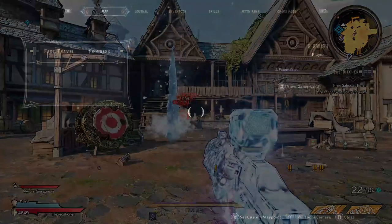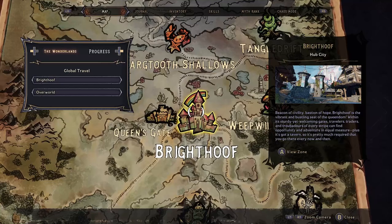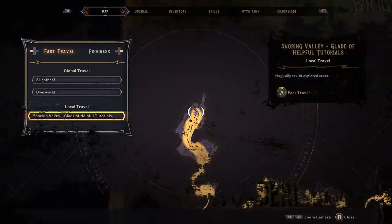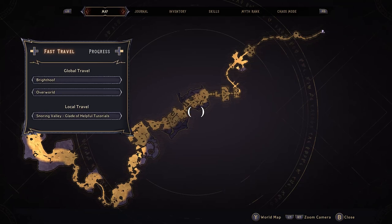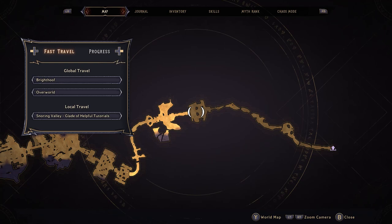Now, if you're wondering how to get this, what we're going to do is head straight to your world map, zoom all the way out — nice and easy, pretty much everyone should have this. We're heading all the way back to the Snoring Valley and we're going to click in there. Unfortunately it will take a bit of a run the first time, but you're spawning here and running all the way through the map, heading all the way over to this location just here, where we're going to fight the boss.